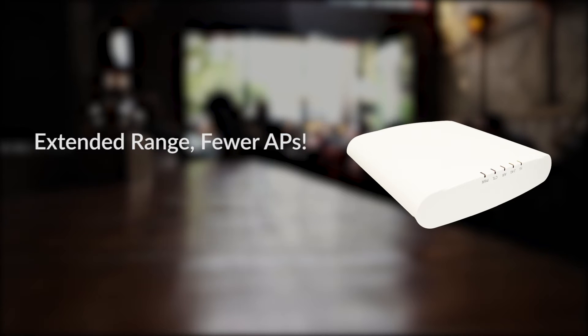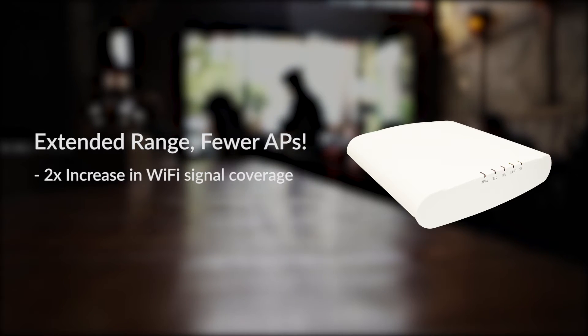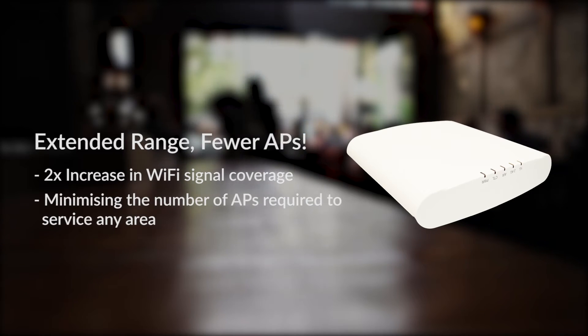Extended range requiring fewer APs. BeamFlex adaptive antenna technology delivers a two times increase in your Wi-Fi signal coverage, minimizing the number of APs required to service any area.